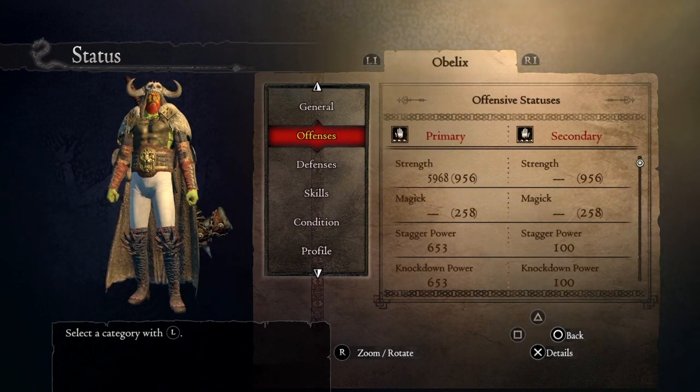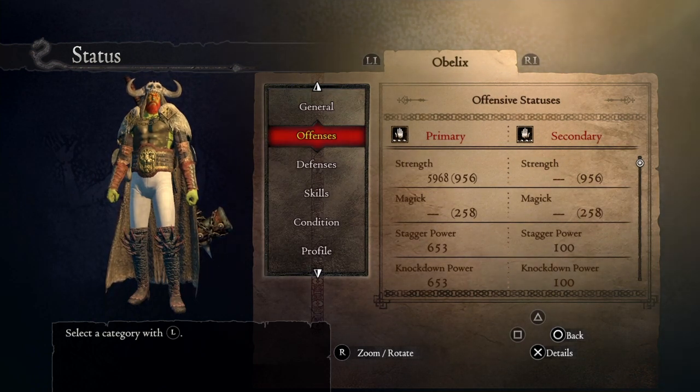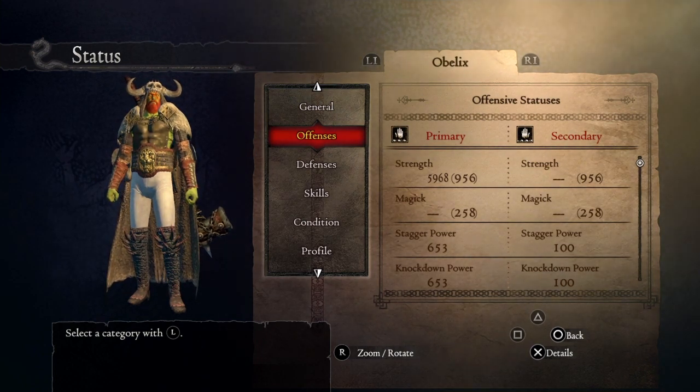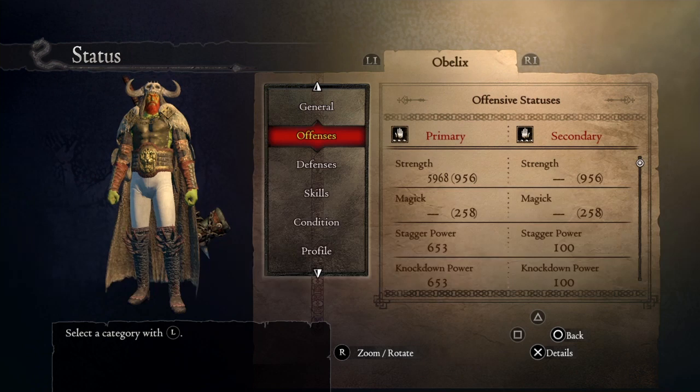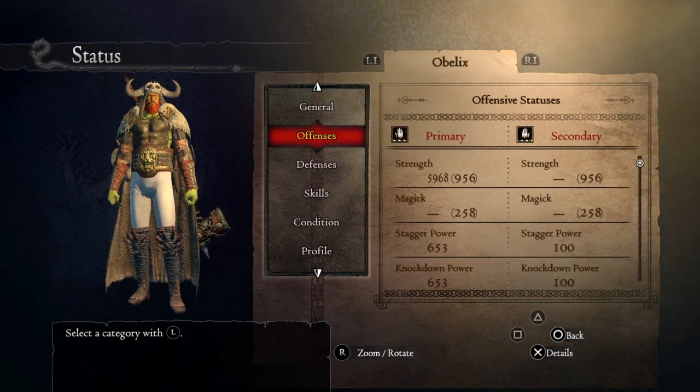To get the base strength of 956 — the highest possible in Dragon's Dogma Dark Arisen — you must choose the Warrior vocation first, level up to level 10, then switch to the Assassin vocation and level all the way to level 200. That way you end up with 956 base strength.